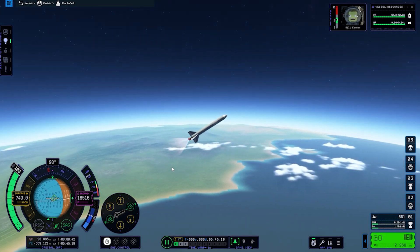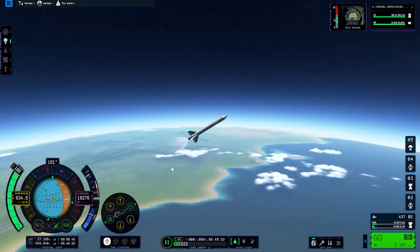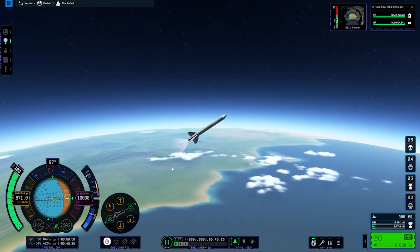After liftoff, I don't see any meaning or use for these water canals inside the lawn of the Space Center. If anyone knows what the use of it is, please tell me in the comments.